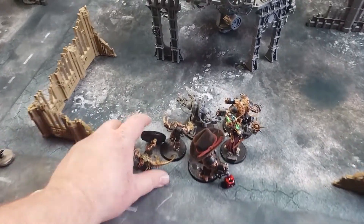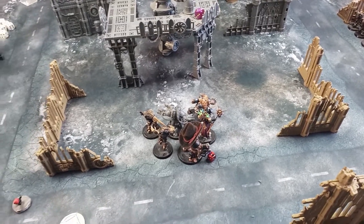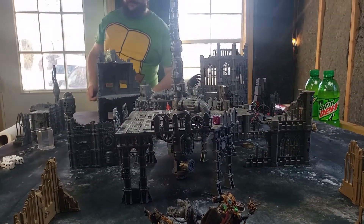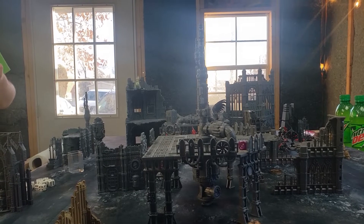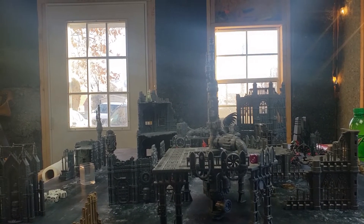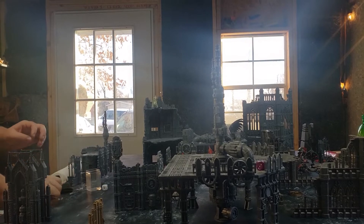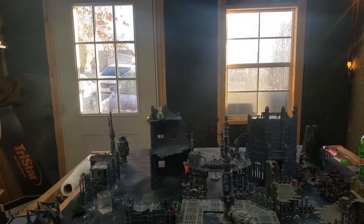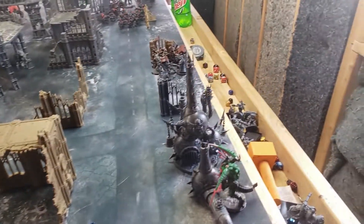Chaos scores three points for killing another character/monster with more than 10 wounds, plus 10 points for the primary objective. However, even calculating that out, Chaos is now two victory points behind, about to fall further behind since Tyranids control more objectives. End of turn two: Chaos is severely outnumbered and outgunned.